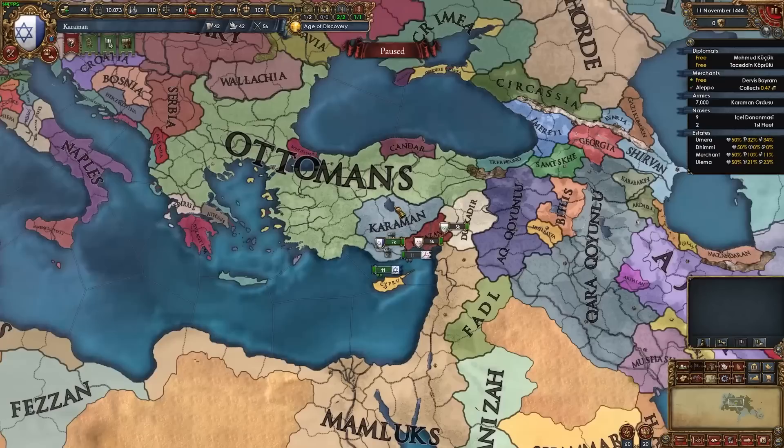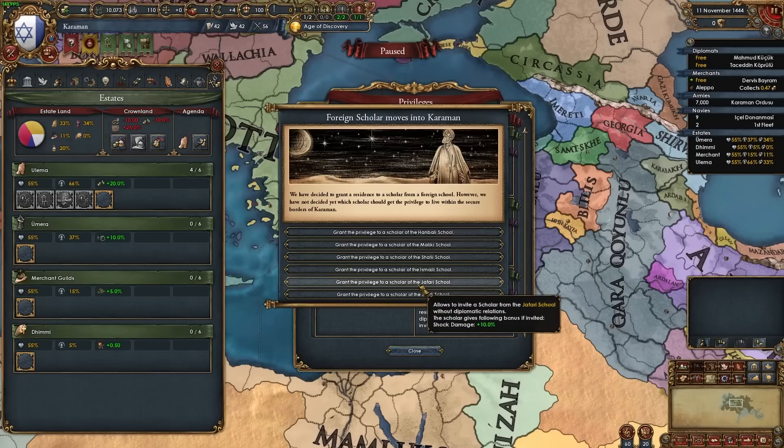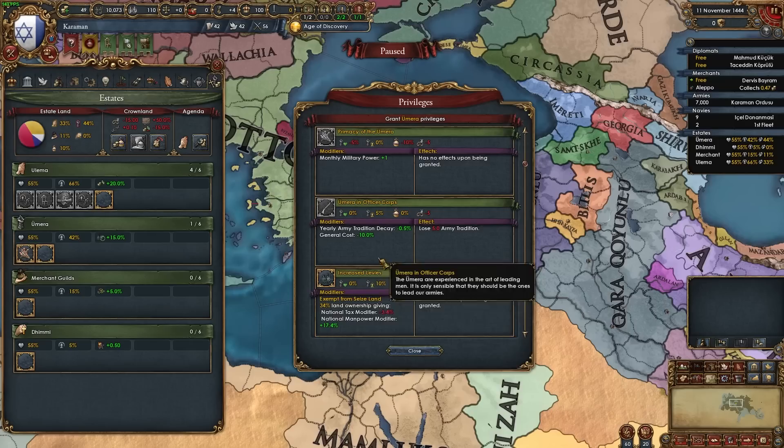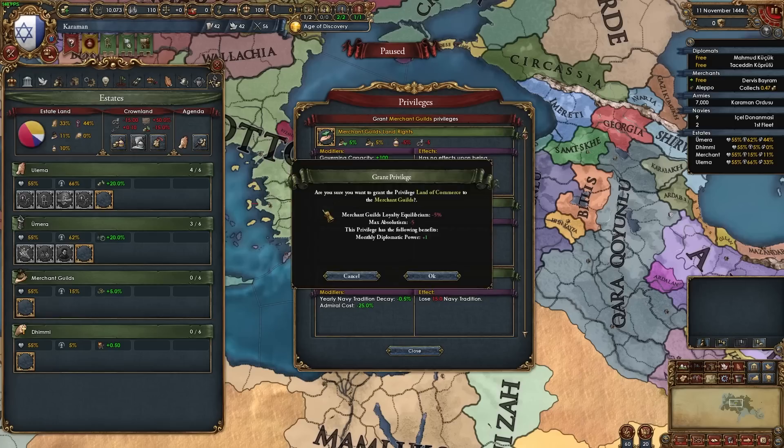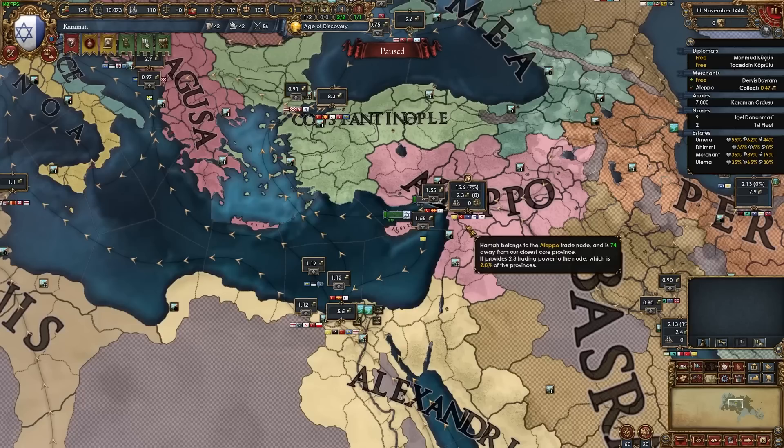The first thing we're going to do is go into our estates and summon the diet — pick whichever agenda is best for you. Next, give the Ulema religious state, clerical advisory council, religious diplomats, and grant local residents to scholar. I recommend granting the privilege of a scholar of the Jafari school for +10% shock damage. Then give the Umera primacy of the Umera, increased levies, and aristocratic counselors. Give the merchant guilds land of commerce, patronage of the arts, commercial advisory board, and indebted to the merchant guilds. We won't be giving the Dhimmi anything just yet — we'll do that later when we get Christian provinces. Then we're going to seize land.